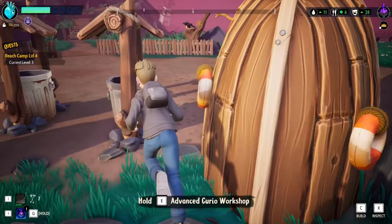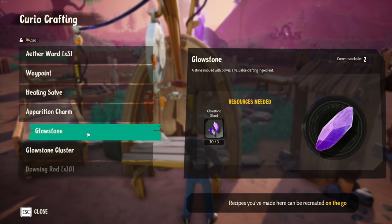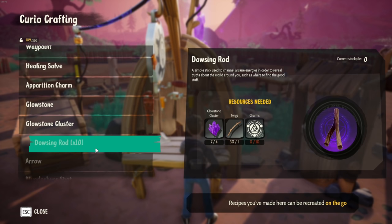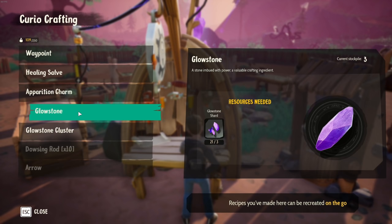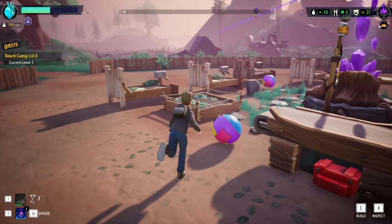Alright, neato. Let's get out of that and go into here now because we have power. Crafting — okay, glowstone. Let's make glowstone shards. If I make one I can make those on the go. Glowstone cluster — let's make one, just so we can make them on the go. Dowsing rod, arrow — we need arrowhead and charms. Blunderbush shot, hot torch, decoy, proximity mine, healing totem. Garage drippings — I don't think we've ever even got those before. But we have the ability to make glowstone now, which is fantastic, because now I can make waypoints so much easier.